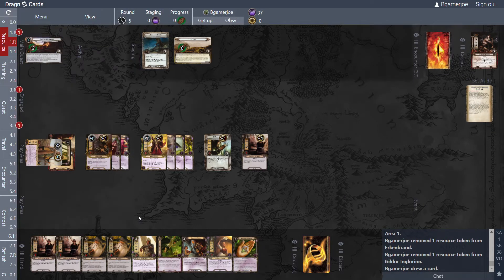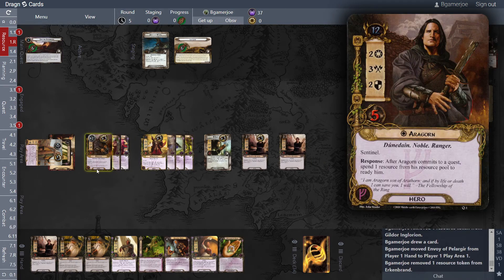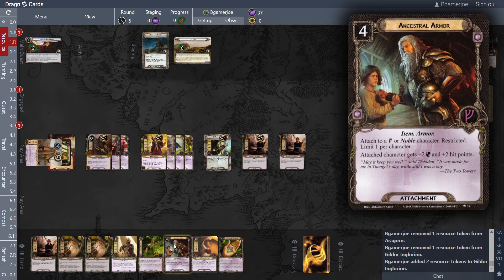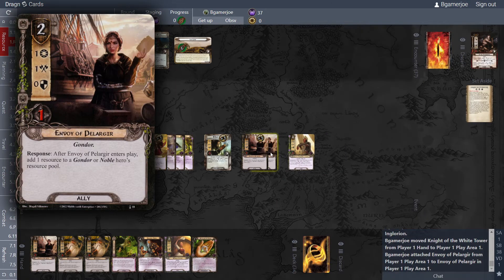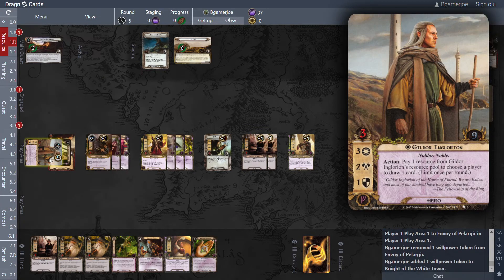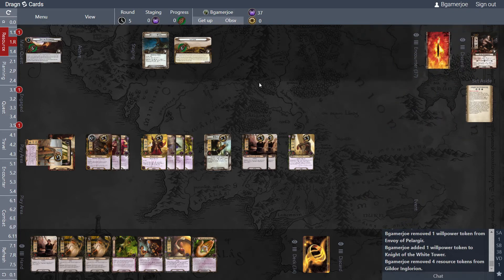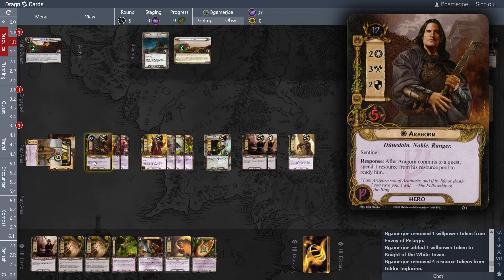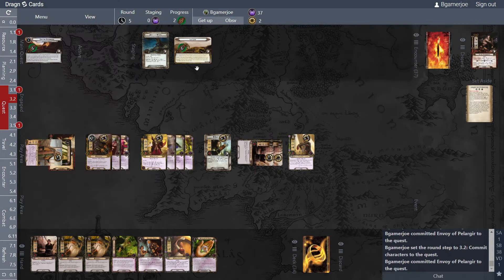Kill the Bragstone, kill the Bragstone. Play her and put a resource on a noble hero. Just because we can, let's play Knight of the White Tower with all four resources. Pretty good shape — the quest really hasn't gone crazy at all. But our quester is down, let's just quest with these chumps — four to zero.